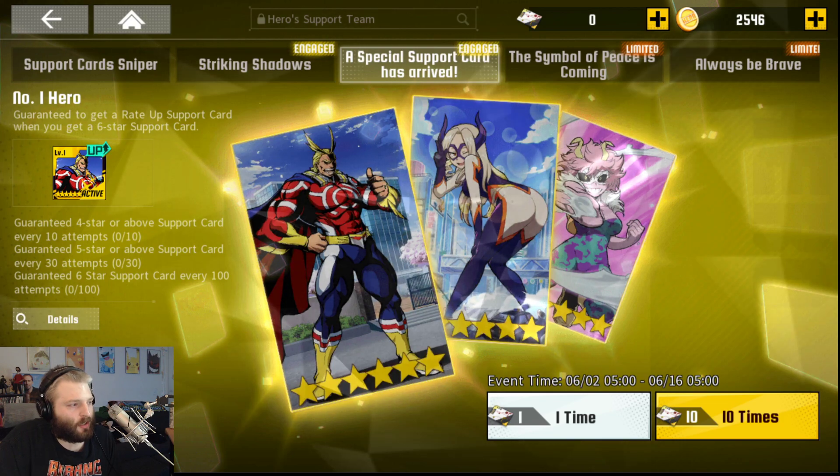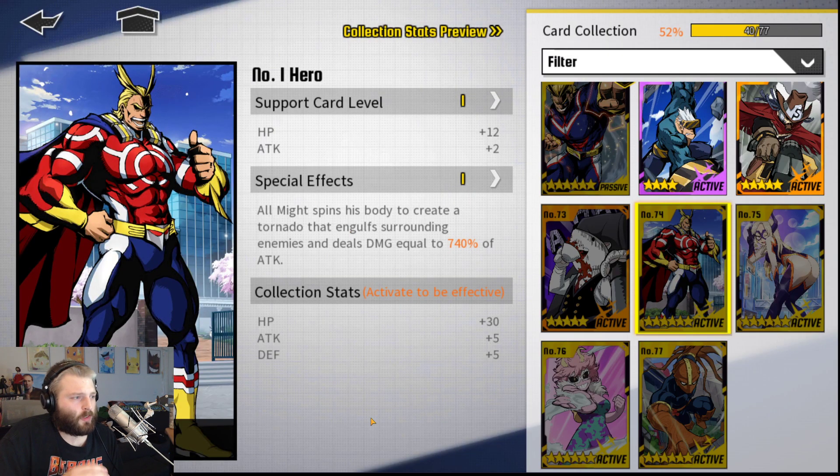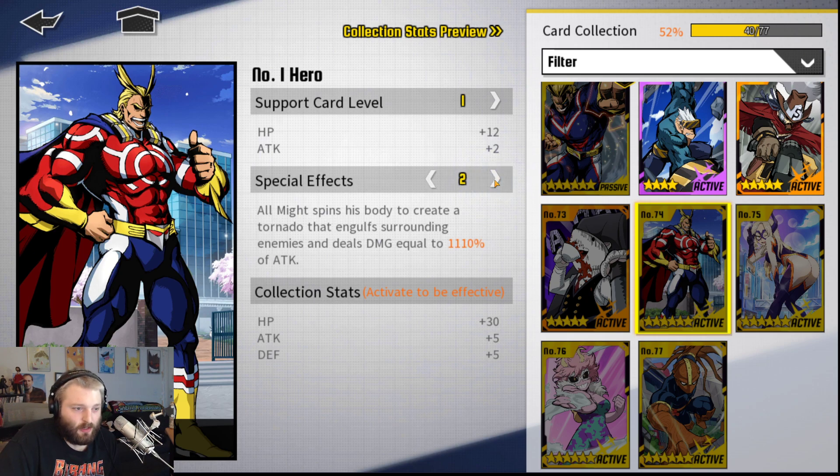Let's look at what this card does. All Might spins his body to create a tornado that engulfs surrounding enemies and deals damage equal to 740% attack — that's at level one, which is where you'll be for a long time. Level two gives 1110% attack. Getting to rank four requires a ridiculous number of dupes: one to reach level two, two more for level three, then maybe three or four more — so roughly seven or eight dupes total, which won't happen for most players.